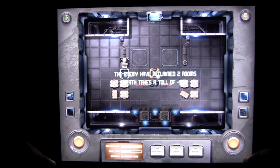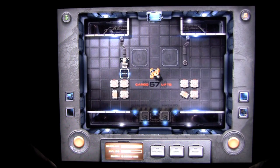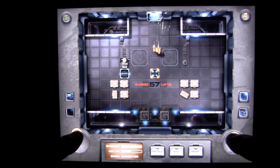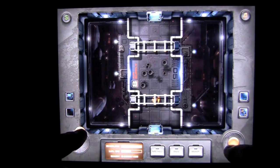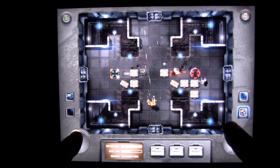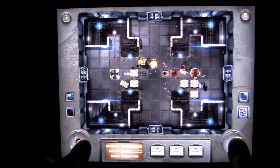Looks like I croaked. The enemies have reclaimed two rooms, so once you croak you come back here, or you go back to the latest checkpoint you were at. They've reclaimed two rooms, so I'm guessing they're in this room — and they are. So you have to battle your way back through it, and that's the way it works.